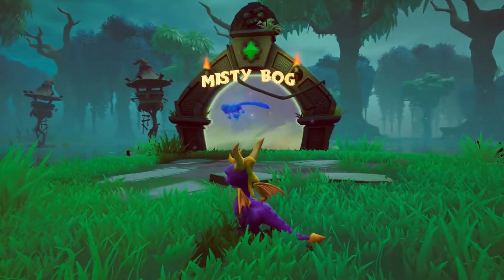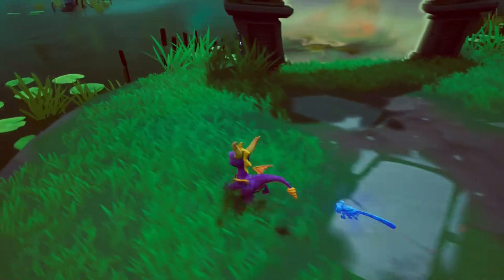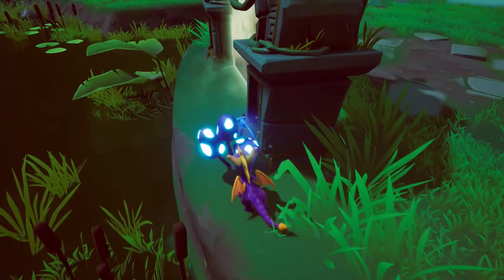The first mushroom can be found directly behind the misty bog portal. Just look behind it to the left hand side and flame away.